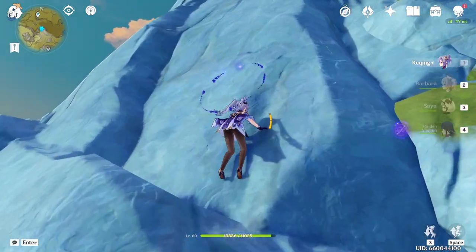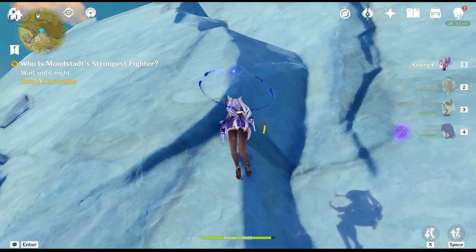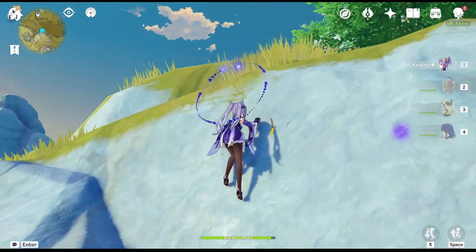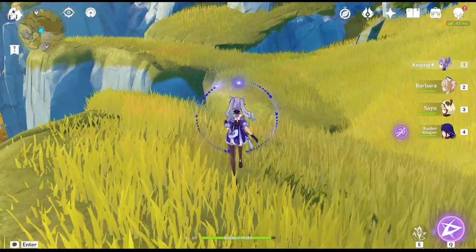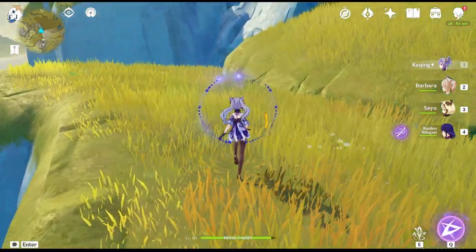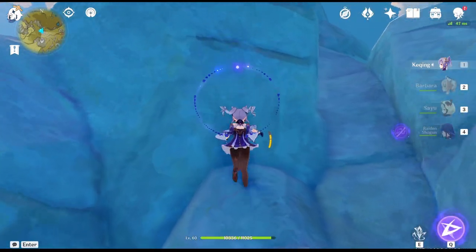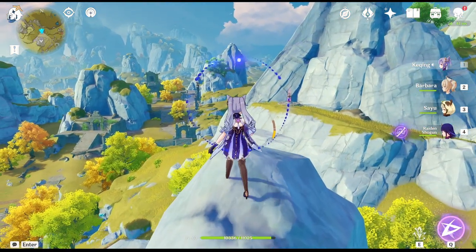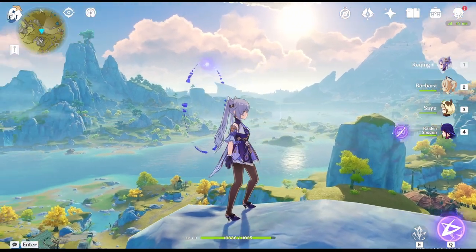So we're going to head up this mountain now and hope that I have enough stamina. That yellow bar on the right hand side of the character shows how much stamina I have left — each jump loses stamina — but we made it. Let's crunch through this grass and go even higher to this waypoint. We're going to have to glide across to that waypoint.